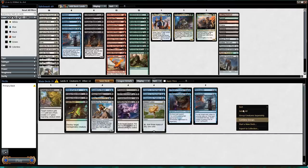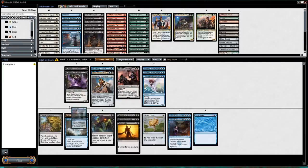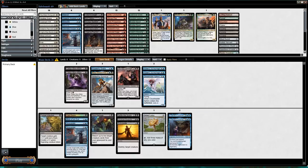Sort by converted mana cost and group things separately so we can see what our curve looks like. Syncopate is a relevant proxy for a two-drop — if it's in your opening hand it's generally good on turns two and three, though it's fine later too. It's also good against cards like Bolas's Clutches.